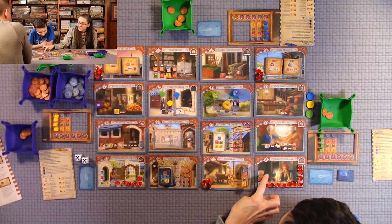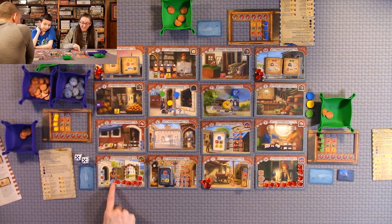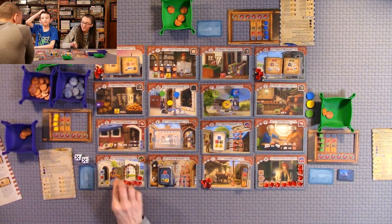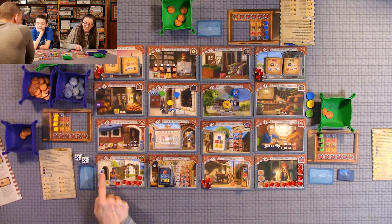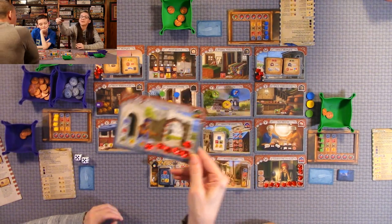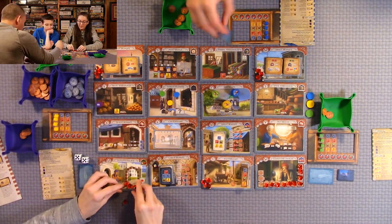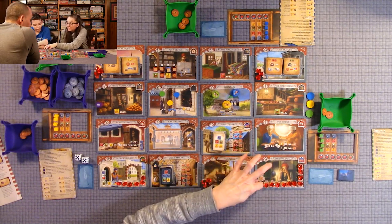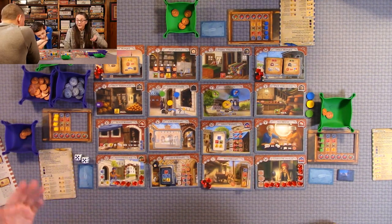The Sultan's Palace and the gemstone dealer work the same — you can buy gems. For the Sultan's Palace, the first player has to pay one blue, one red, one green, one yellow, and a random good of their choice. The next person pays all that plus one more additional blue, so whatever spaces are open is what you pay. On the gemstone dealer, you're paying lira: the first person pays 14 lira for the first gem, the next 15, and it progressively becomes more and more.